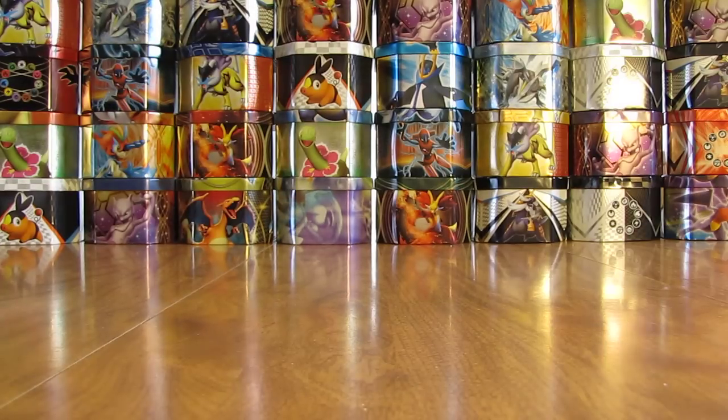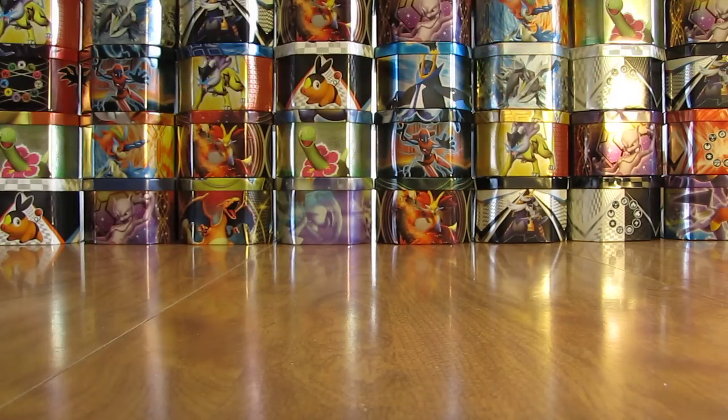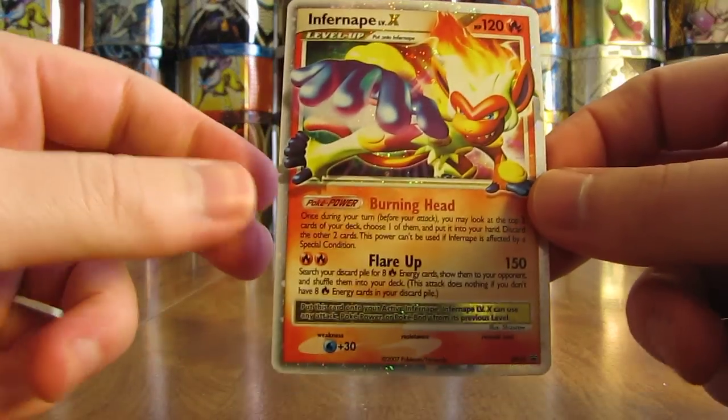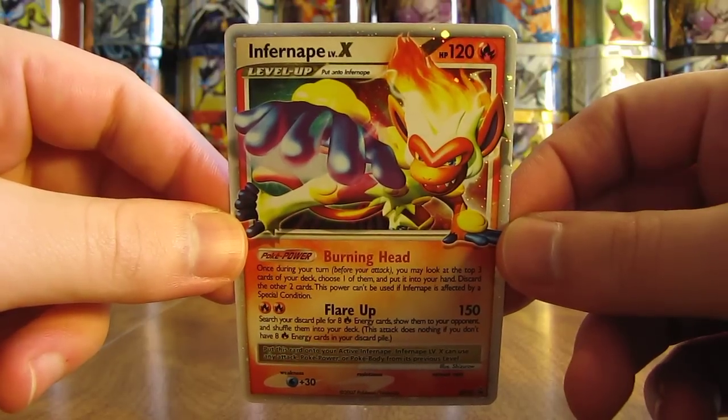Now they all lead to that Level X card, which looked like an Infernape just from the top. Looks like there's a piece of paper on the inside, so I'll just pull it right out of here. Looks like it's mint condition — Infernape Level X, Black Star Promo. A nice card right here.